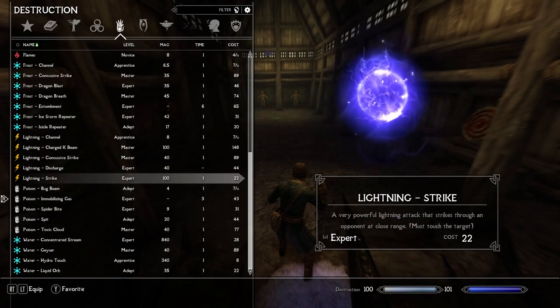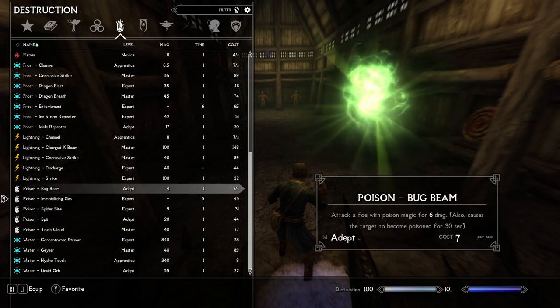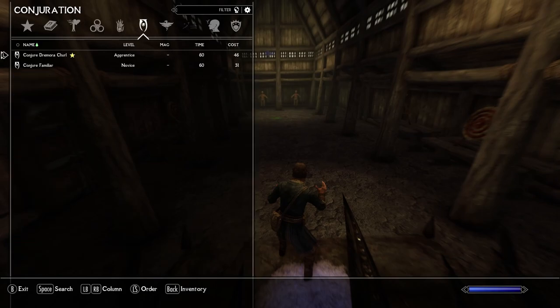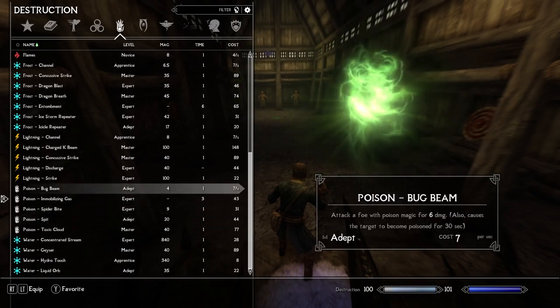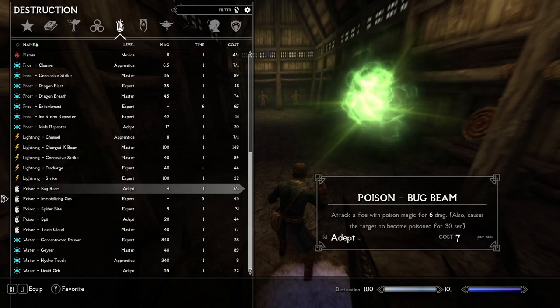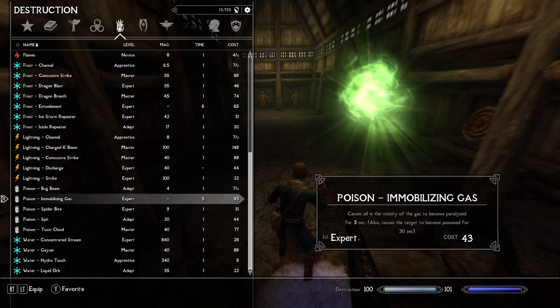That brings us to the interactions between poison magic and earth magic. First, a word of caution: if you're using poison spells like Bug Beam, you have to be really careful with blood magic — which I haven't shown yet, but it's nuts. Lots of damage but you also hurt yourself. If you mix blood magic with poison magic, you'll actually hurt yourself more because you already have open wounds that get affected by the poison. So don't mix poison magic with blood magic. Also, poison magic scales off of your shock damage. So if you are a destruction mage and you get perks in the shock spells, poison also takes advantage of those perks. That's just the way the modder wired the spells in the background.